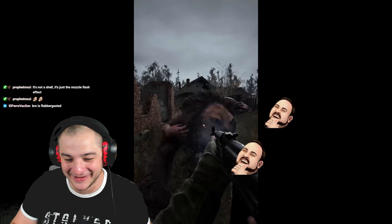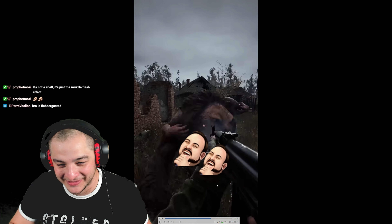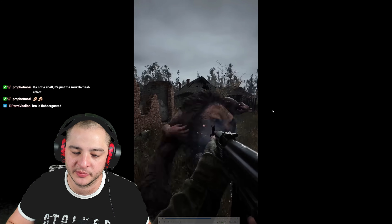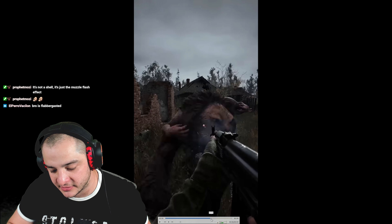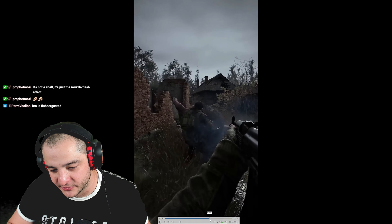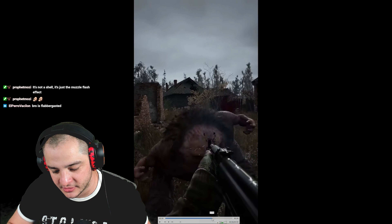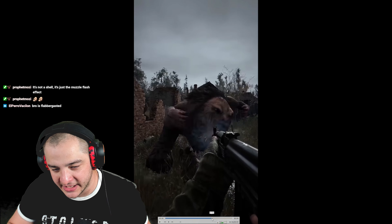Look at the way this guy just gets yeeted — he just gets knocked over. That looks fucking crazy, that animation work. It's just the muzzle flash effect, I thought it might have been a casing. The throat — oh my god, the animation is so good. I can't get over it. This pseudo giant is hairy too, and this one has two hands. He looks a little bit different than the one we just saw in the Time for Opportunities trailer. Yeah, the face is different too.